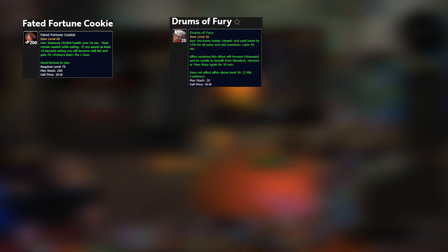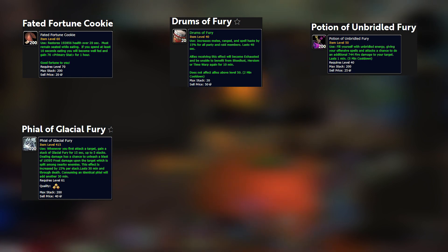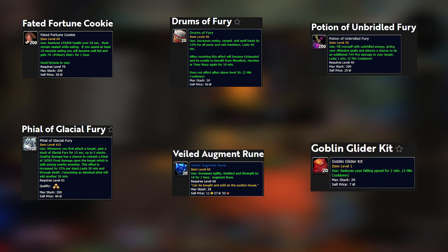From the Auction House, grab the Faded Fortune Cookies, Drums of Fury, Potion of Unbridled Fury, the Phial of Glacial Fury — which I actually forgot to use — a Veiled Augment Rune (this item is from Shadowlands but it's way cheaper), and a Goblin Glider Kit just in case you get knocked off the platform.